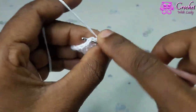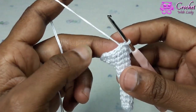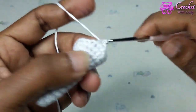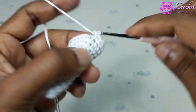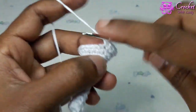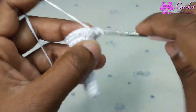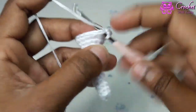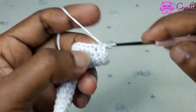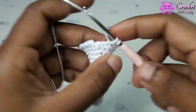Slip stitch first stitch. Round 14. Chain 1. 1 single crochet next 2 and 1 increase. Repeat pattern 6 times. 1 single crochet next 2 and 1 increase: 2, 3, 4, 5, 6.